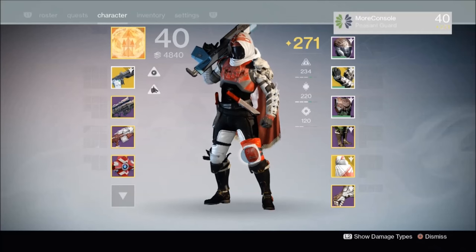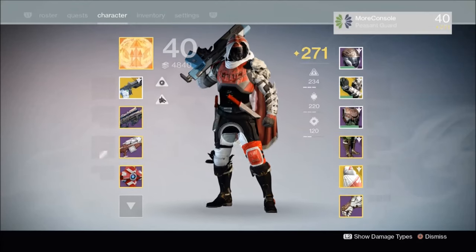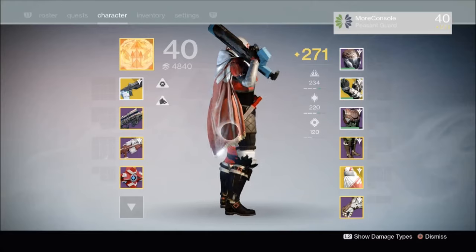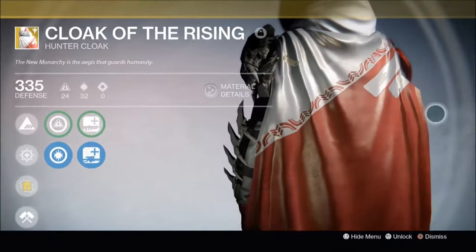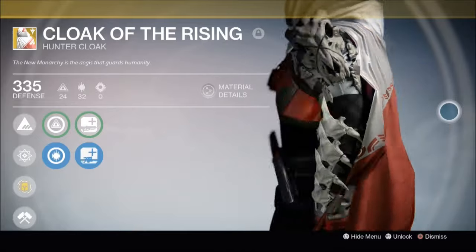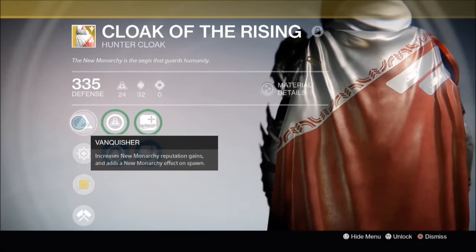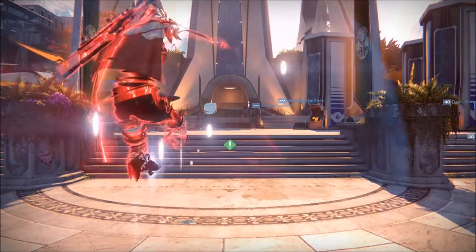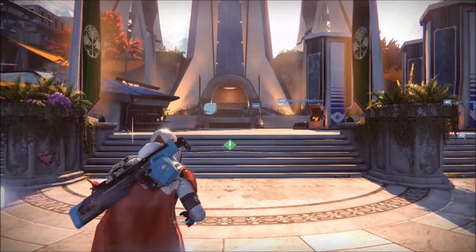And just in case you were curious, here's my exotic New Monarchy faction cloak. It's called Cloak of the Rising. As you can see, it looks pretty cool actually — this was the first exotic class item that I got and I still really like the look of it. Let's have a look at it in more detail. This cloak also has a unique spawn effect — and here it is: a spawn effect that's unique to New Monarchy. So which one do you prefer, the Future War Cult one or the New Monarchy one?